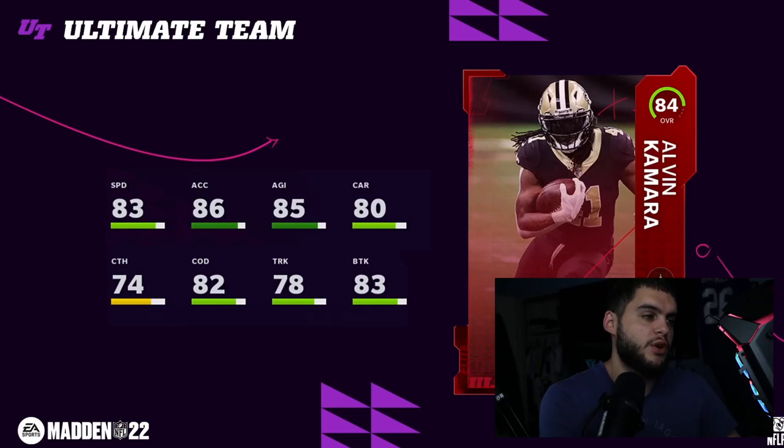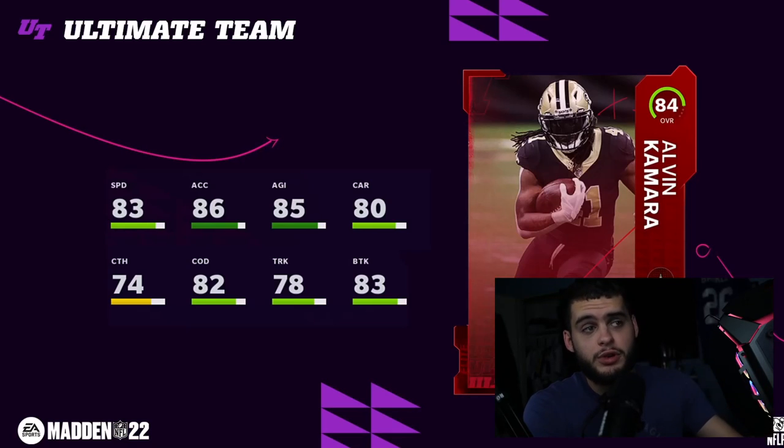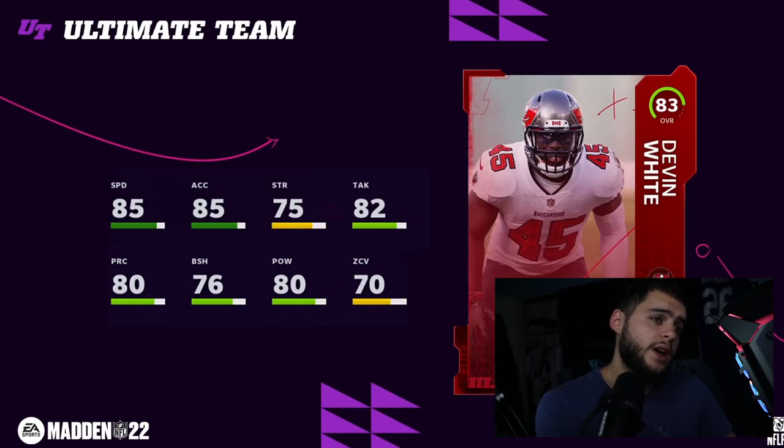Compare him to CMC — CMC is faster, better acceleration, better agility, better carrying, better catching, better change of direction, better break tackle. He beats Kamara pretty much in everything by a large margin. This Kamara is trash. I guess on a Saints theme team he may have some use to start the year. He does get RB Apprentice, so if you like that ability and can't afford CMC, Kamara could be your guy.